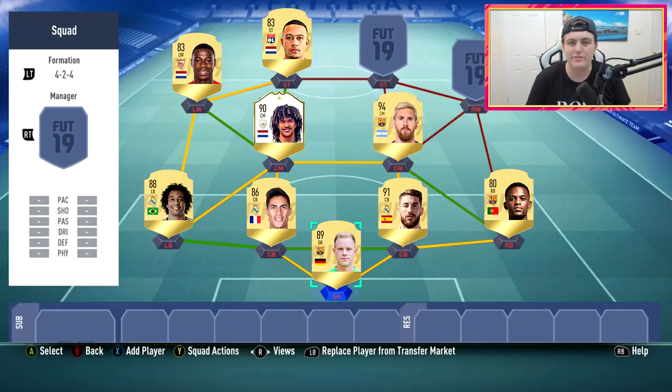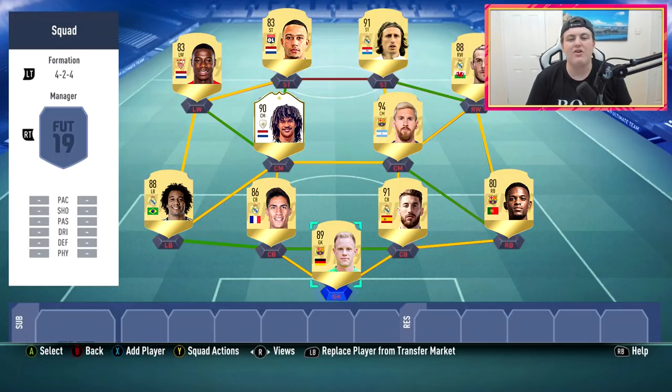On the right side we have Gareth Bale and Luka Modric. You're probably working out why Messi is center mid and why Modric is a striker. In game I'd actually like to play Depay at right striker, Messi at left striker, and Modric at right center mid. That would work perfectly - you'd change it in game either through the new tactics and positioning system or by pausing the game. The team looks absolutely fantastic and I can't wait to try it out.